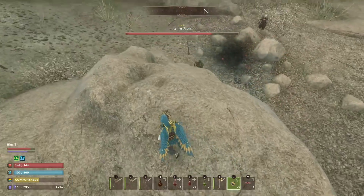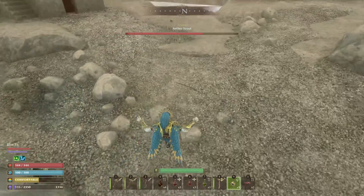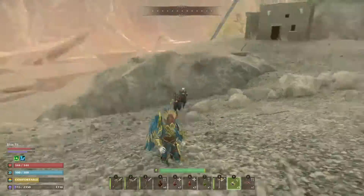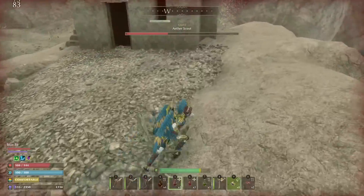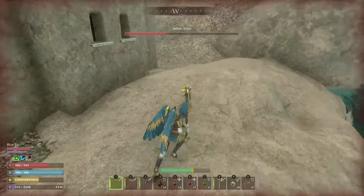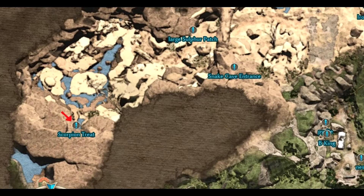The bombs are pretty powerful, but I would say save those resources just to make the ammo for the gun once you've unlocked it. As you can see here it still takes quite a few to do a good amount of damage, although I did reduce it pretty much to half or three quarters.